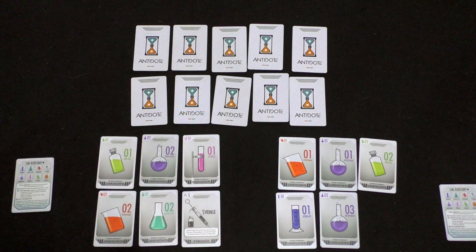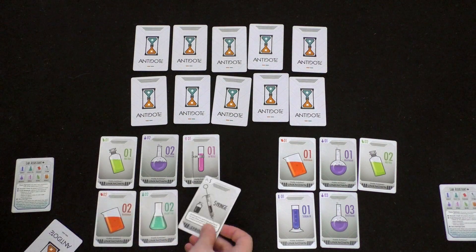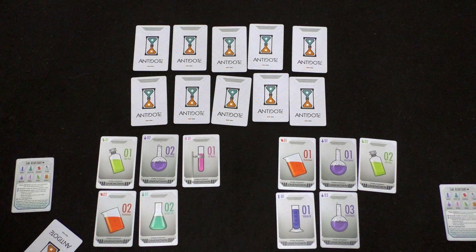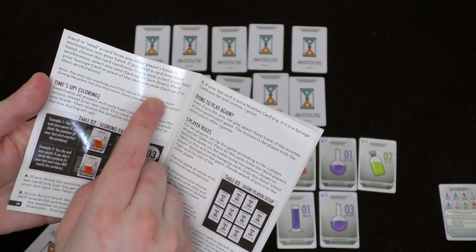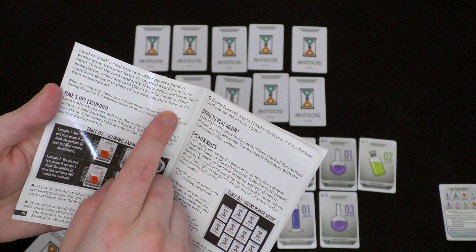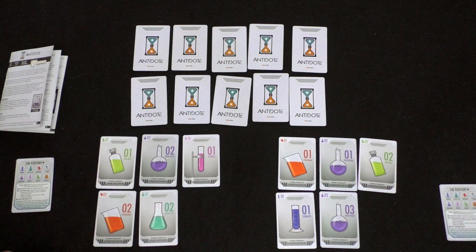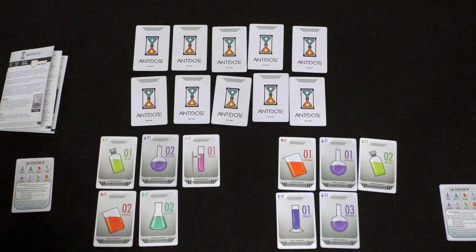The directions for this game are not the clearest, for the record. So I'm guessing this would go face up in front of me to keep the same number of cards. The syringe gets discarded — it says to place your syringe card in place of the card you stole, face up if in their workstation. So I keep this card in my hand, and now we've got an even number of cards again. I used a syringe and I guess I just exchanged it — and gave it to you.